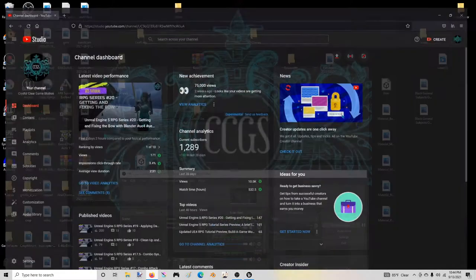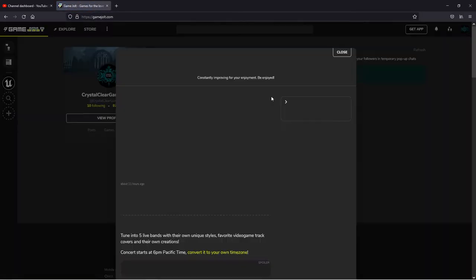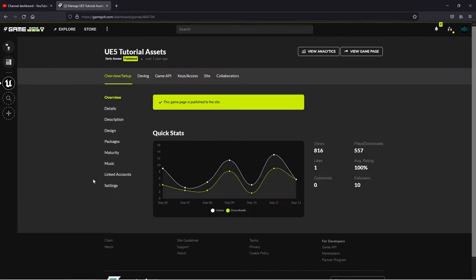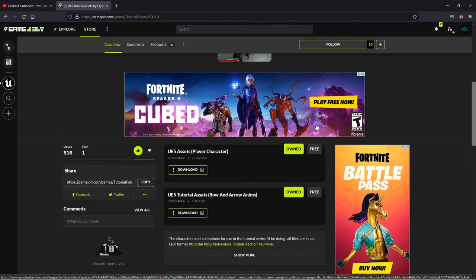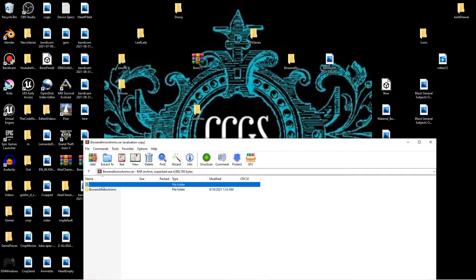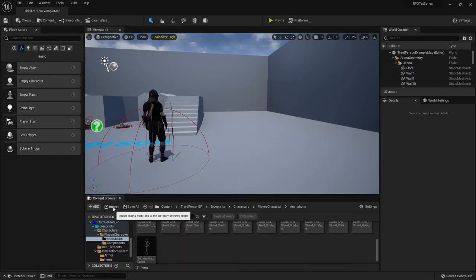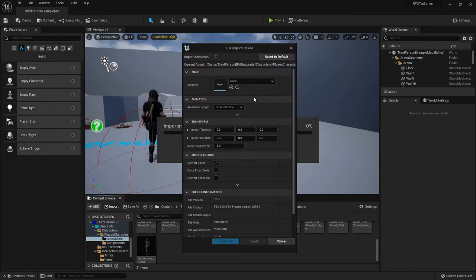I have already packaged up the bow and arrow animations that I'm going to be using, or you can use whatever animations you have. I'll leave a link to this page directly so you don't have to go through all that. Once you download them, or once you find the animations you're going to use, you need to import them to your engine. I'm going to go into my animations folder, bring them all in, select her skeleton, and that's all the changes we need to make.